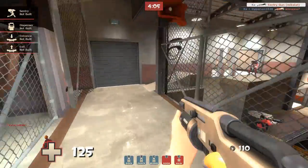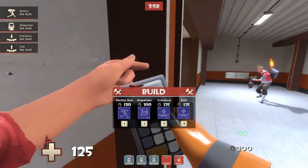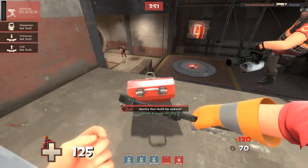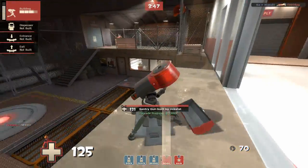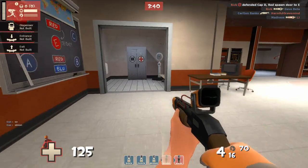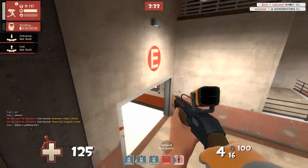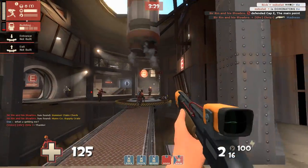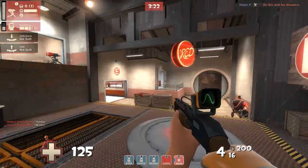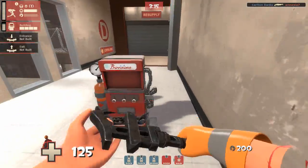I have a loadout with the Rescue Ranger, Wrangler, and the Jag. The Jag will help me build a bit faster, which is nice. The Rescue Ranger lets me retrieve my sentry from really far away — that's the nice part about it. It does fire a projectile, which is kind of bad, but there's also the Wrangler which is great for level three sentries so you can kind of snipe people away. I like this build because it basically keeps our backs covered.